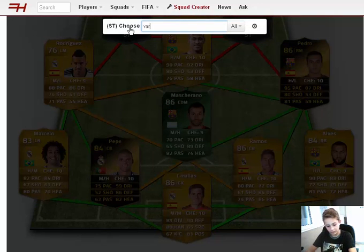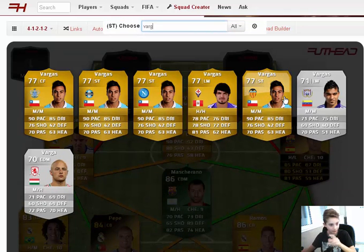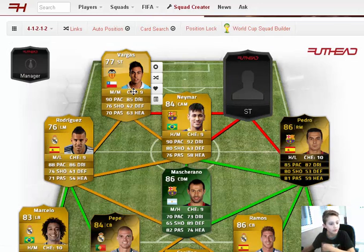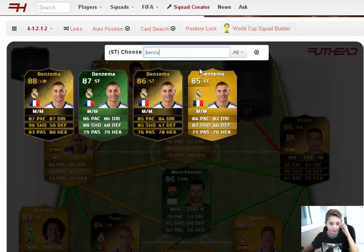As our striker, we're going to have Vargas. Vargas is not bad at all — he had about four transfers: Valencia, Napoli, Grêmio, and now QPR in the Premier League. His pace is amazing, dribbling is very good, and his shot I'd rate around 82 or 85. His passing is excellent too.